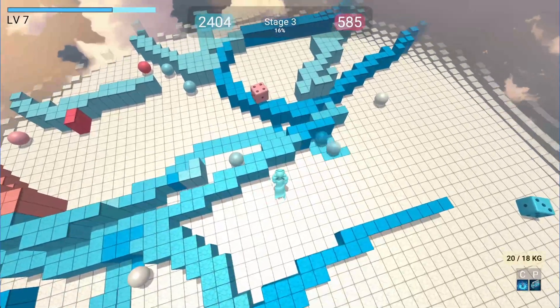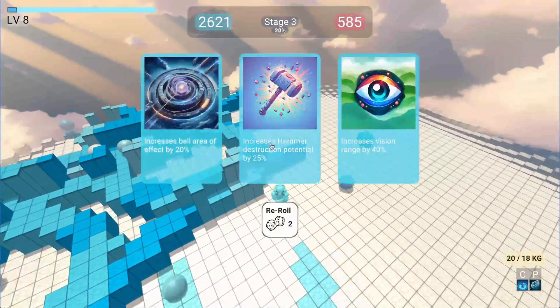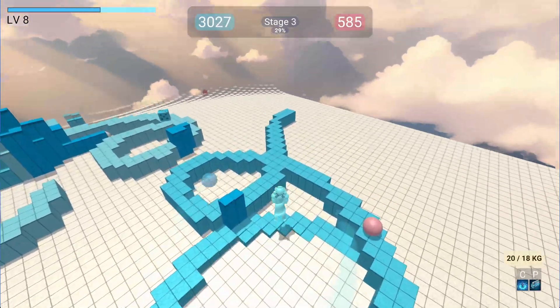It's much easier, believe me. So you can just paint on top of your buildings, you can go through your buildings and take the ball. Let's get a vision upgrade — the vision upgrade allows you to see farther away, like that.